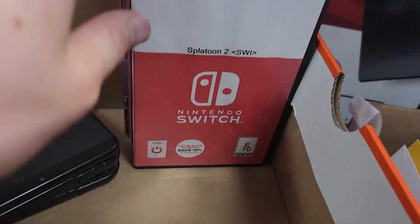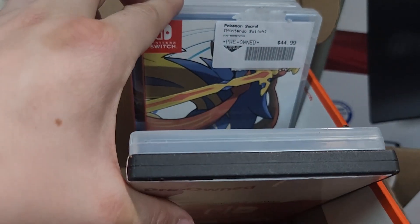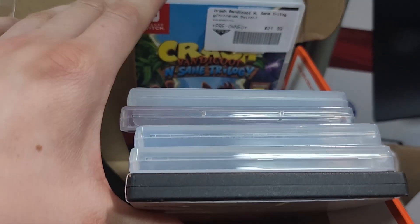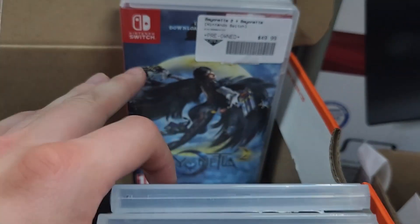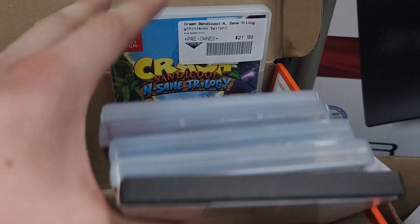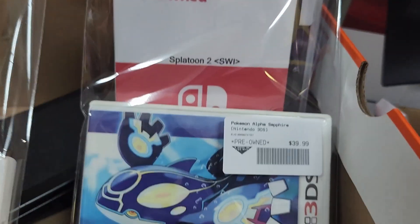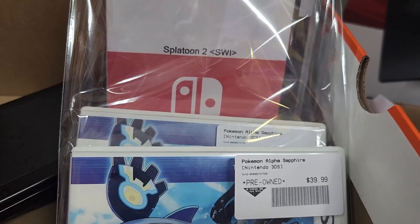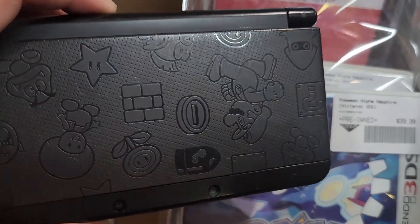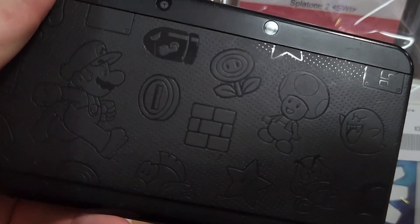Then we got some Switch games. We got Need for Speed Hot Pursuit — didn't even know that came to Switch. We got Splatoon 2, generic case, Skyrim, Pokemon Sword, Bayonetta 2 — is this game still expensive? It's still $49.99. This game was really uncommon for a little bit. Crash Team Racing and Insane Trilogy. And then we got Alpha Sapphire. We also got this really pretty new 3DS with the black Mario faceplates.